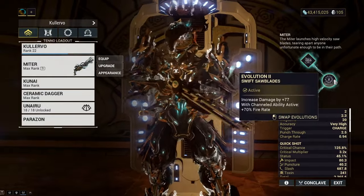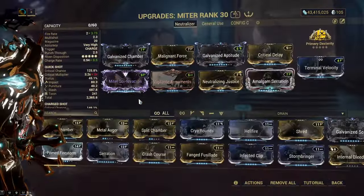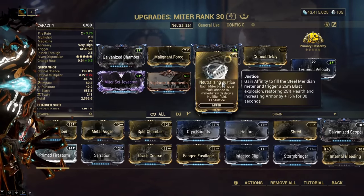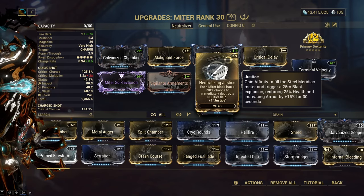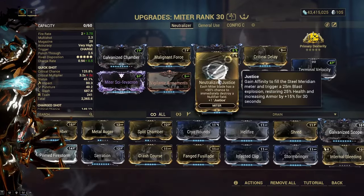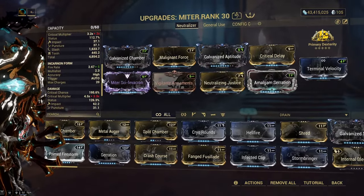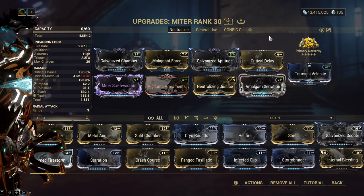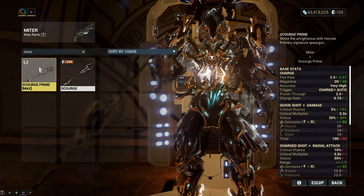Mitre acts as a very nice bubble-cancelling ability. The evolutions and the incarnon on the Mitre aren't really needed, but it's nice because we can stack up kills really fast. Neutralizing Justice — an augment you can get from Steel Meridian — because of the multishot, it's basically a guaranteed nullification. It doesn't fire more in incarnon form, but it fires faster. The other thing you could do to make Kunai charge up much easier is go for Scourge Prime, but then it's harder to get primary kills — though you get headshots much easier.